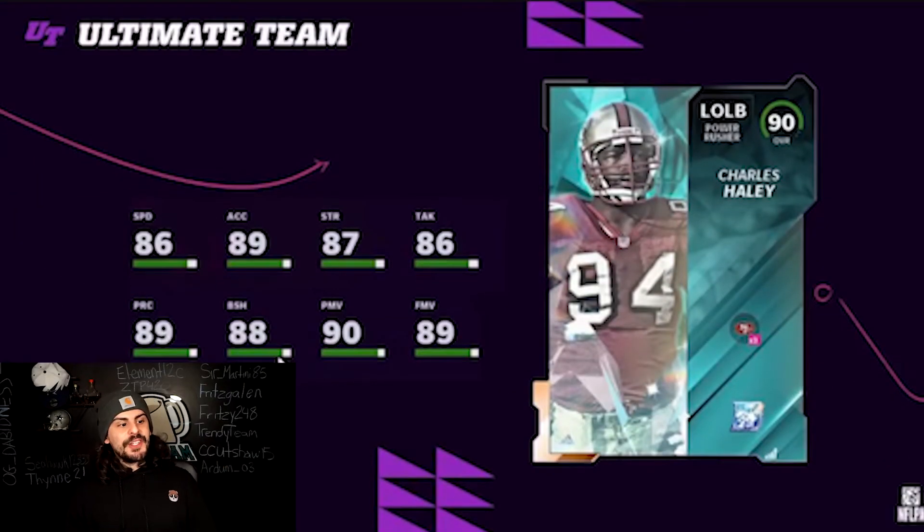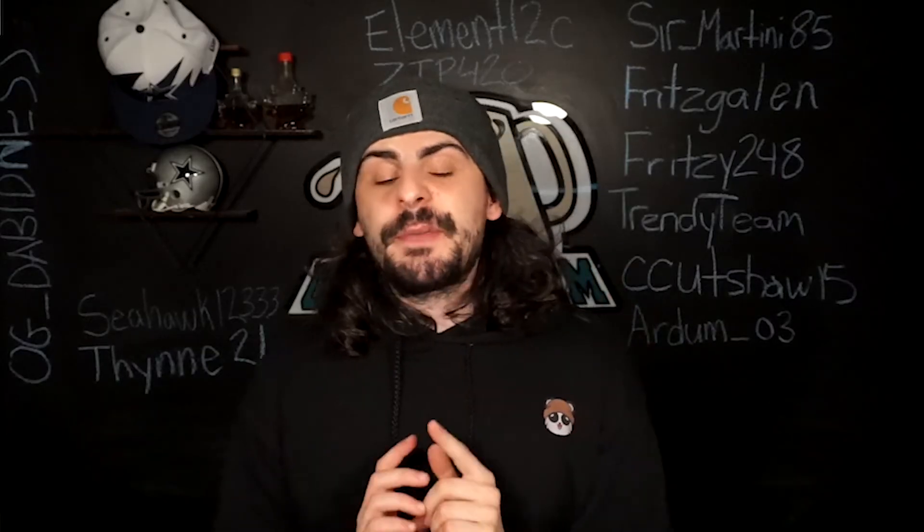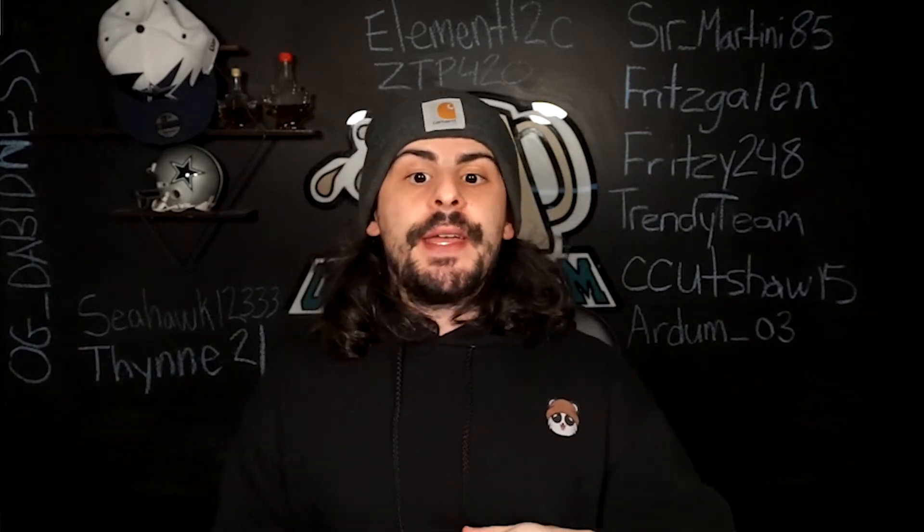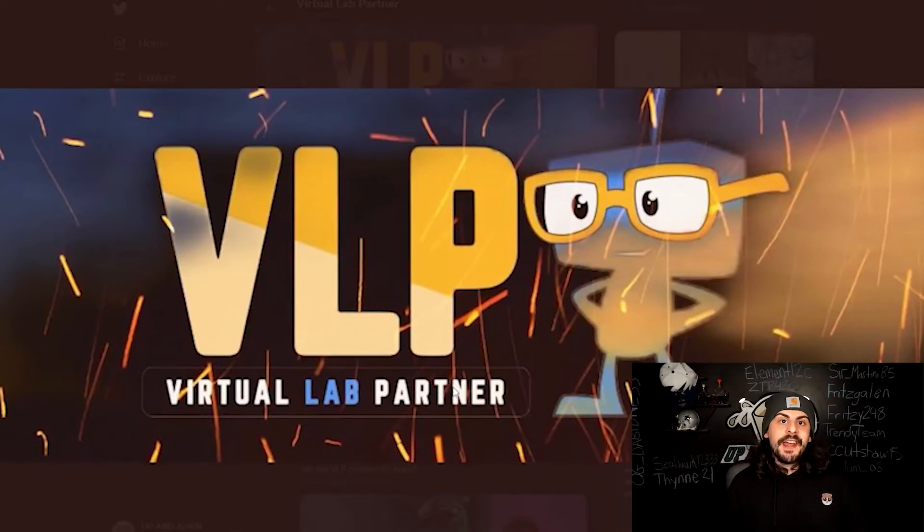Next we have Charles Haley — goes on the Niners and Cowboys. 86 speed and some really solid finesse moves. I want to give a special shout out to my guy Colt45, who is running the Virtual Lab Partner. This card is going to be huge in his next game plan. So if you're interested, go check out Virtual Lab Partner on Twitter for the latest game plan from Colt — he's very knowledgeable on Madden abilities, stats, and thresholds.